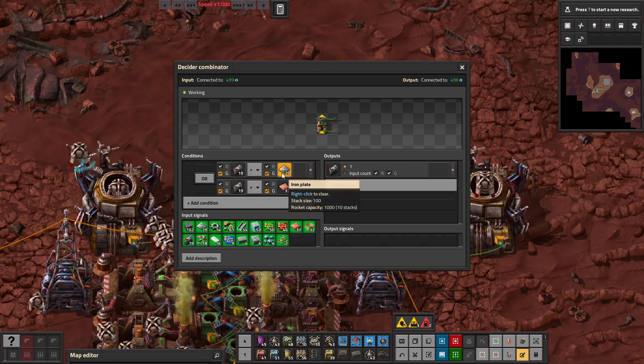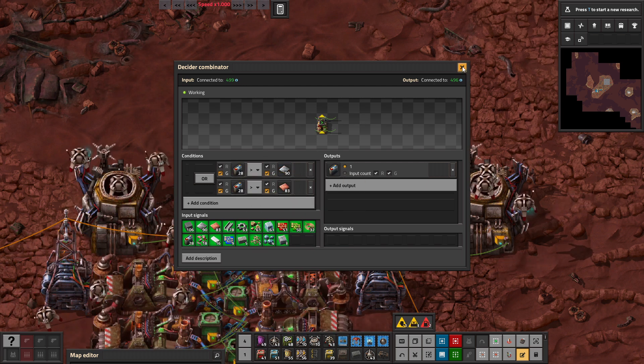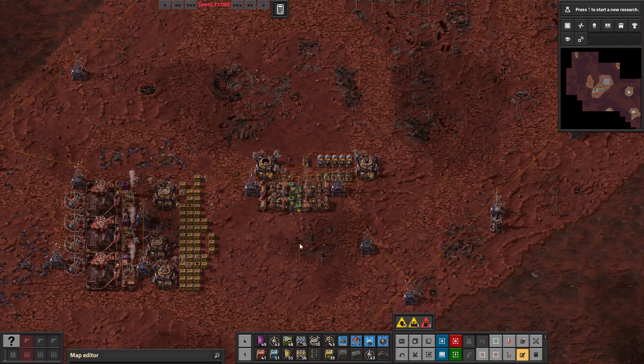If you have more batteries than iron plates, it will recycle the batteries so that you can have more of them. This makes sure that your resources are all balanced.